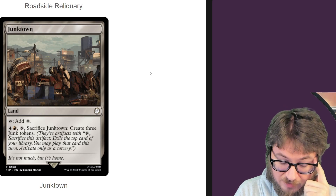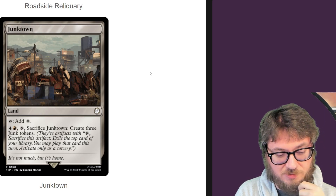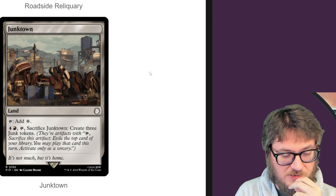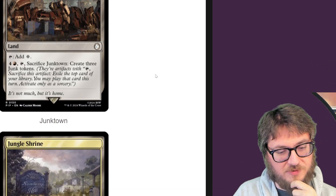Junktown — tap for colorless, comes in tapped, and then for five you can sack it to create three junk tokens. If you've got nothing else better to do, it's like why not, and you get to see three cards off the top of your library with an impulse effect.